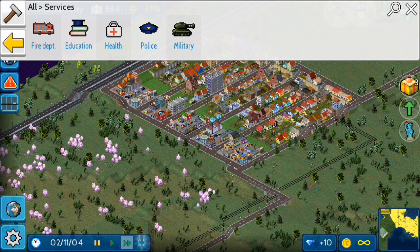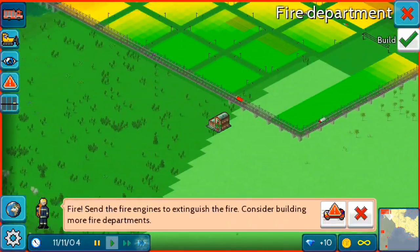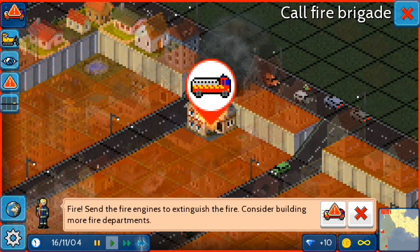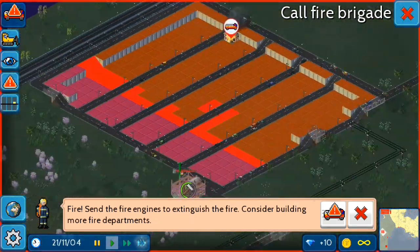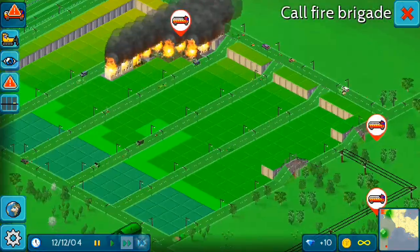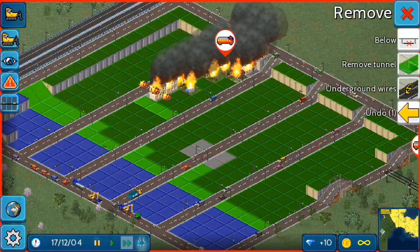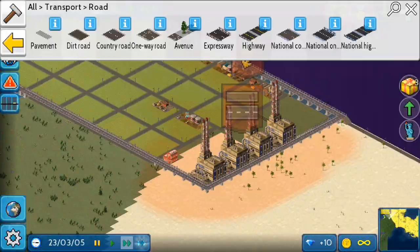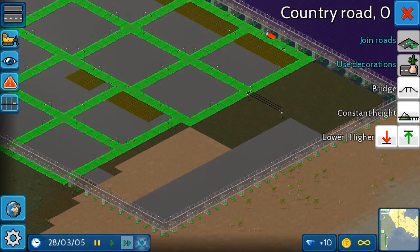Let's build some hospitals, police station, and some schools. Oh no, there is a fire on a house. The fire station is not built — now what to do? Let's remove some houses from here so fire cannot spread. The industrial buildings were not working because there was no electricity.